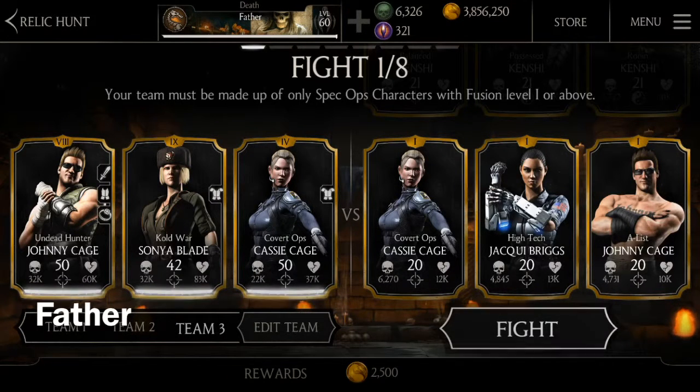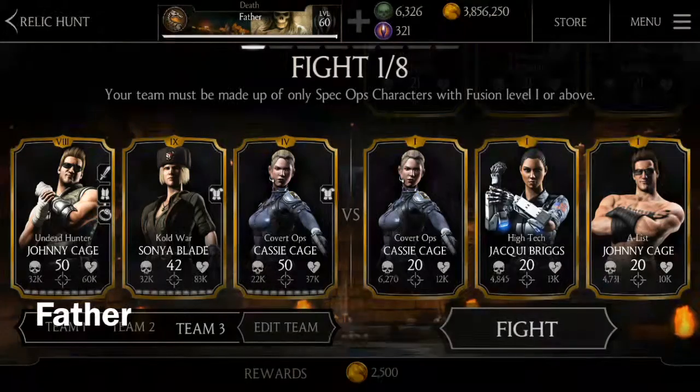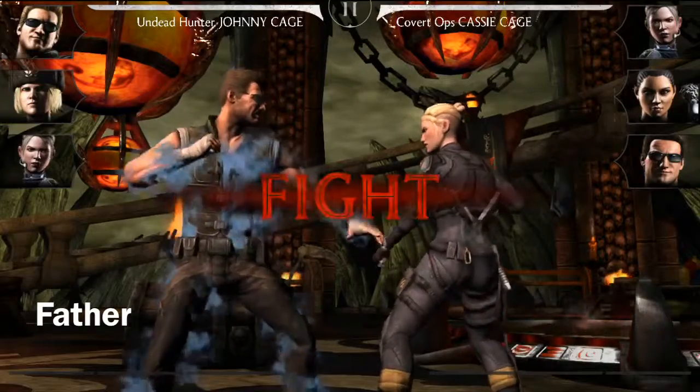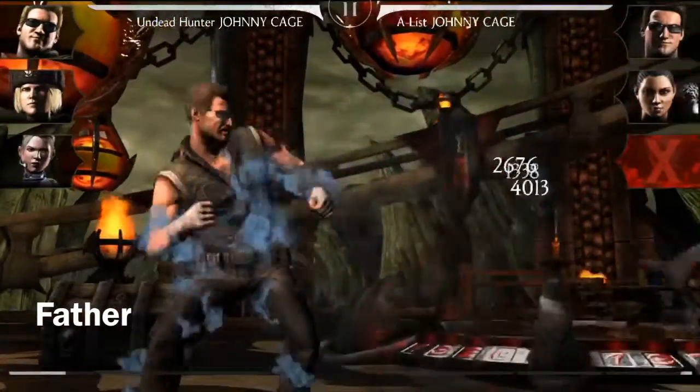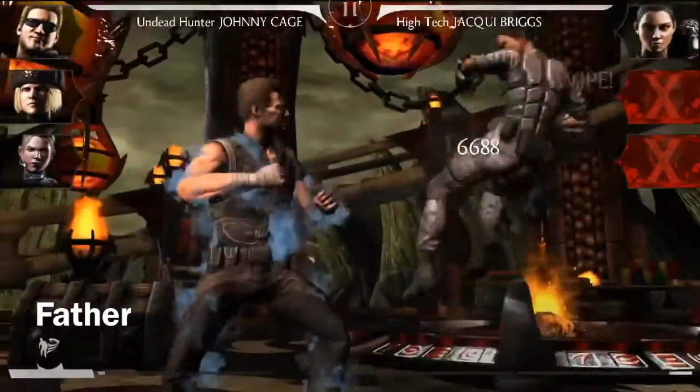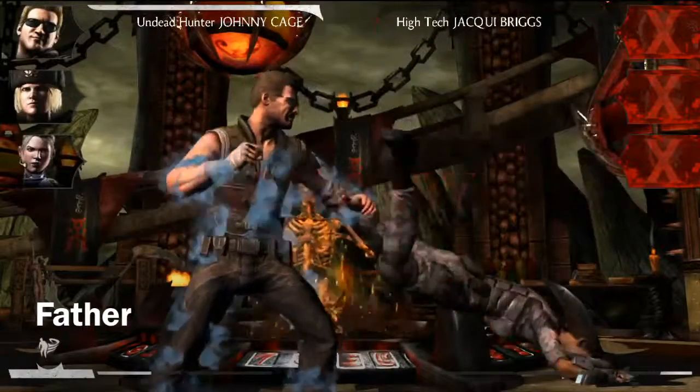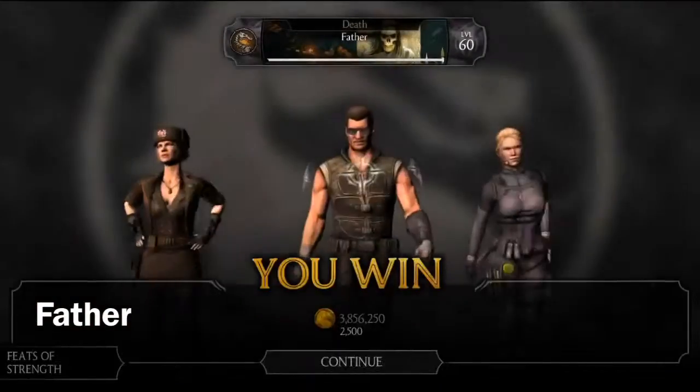Welcome back to stage 3 of Relic Hunt for January 2019. For this stage you can only use backup characters with fusion level 1 or above. I will be using Undead Hunter Johnny Cage, Cold War Sonya Blade, and Covert Ops Cassie Cage. The boss is Cold War Scorpion, and he's actually easier than Jade from stage 2. This is my favorite spec ops team to use, especially Undead Hunter Johnny Cage, who is badass and his basic attacks are badass.